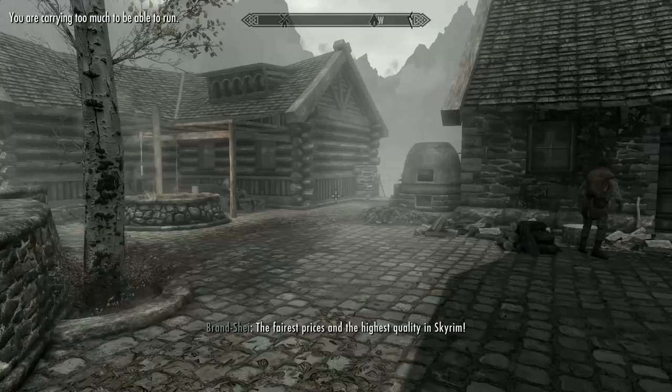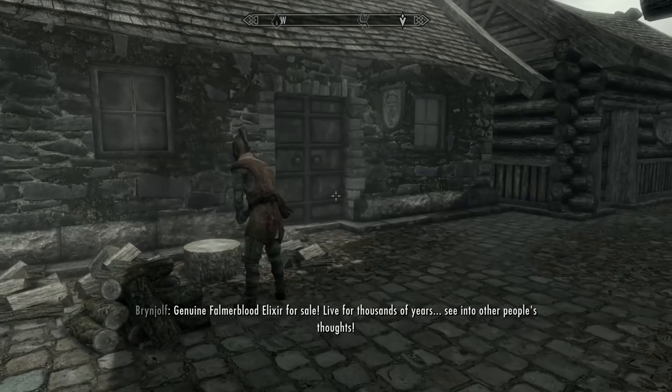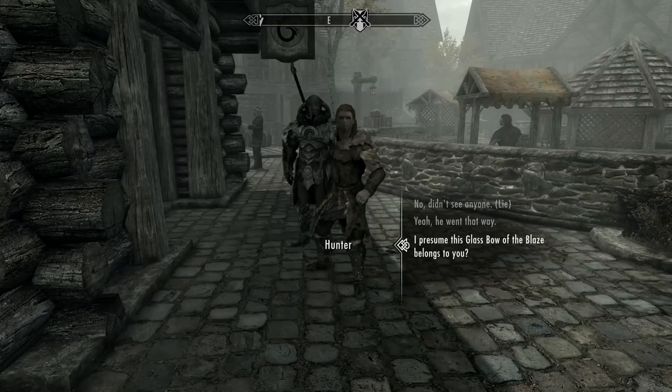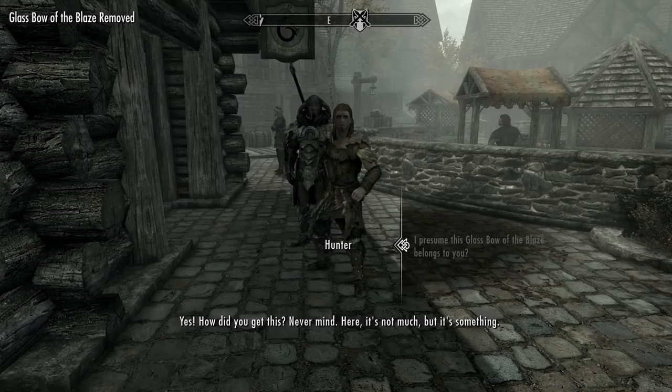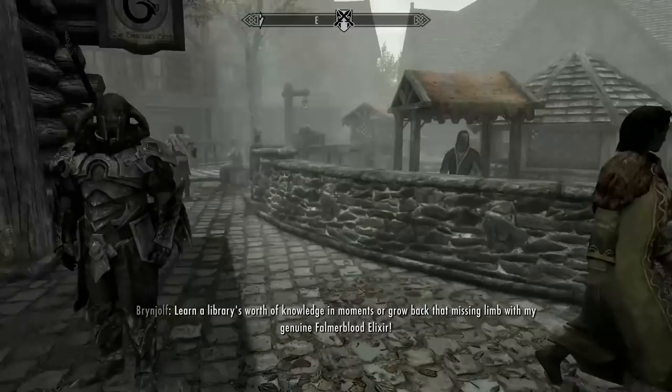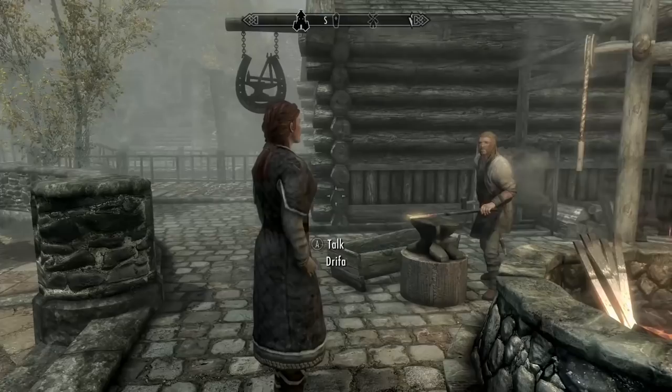Here we go - this looks like the blacksmith and whatever. Sell that bow straight away. "Did you see someone run past just now?" Yes, I most certainly did. I'm guessing this glass bow belongs to you, right? "Yes - how did you get this?" Never mind - here's something for it. Did you just give me one gold piece for it? One? Fine, I should have just sold it faster. All right, whatever - let's go sell in the marketplace.